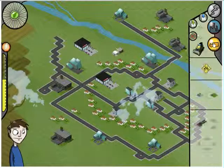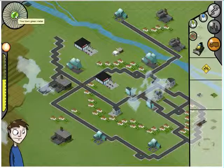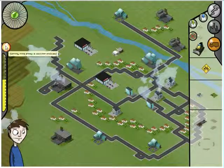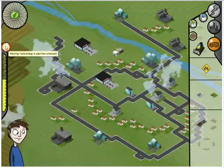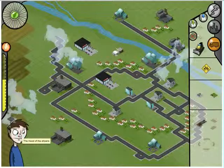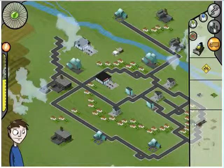We can also see in the upper left corner a green indicator displaying the green level of the city. The energy gauge below shows the amount of energy produced by the city in green color and the amount of energy used in yellow color. It is blinking now because our city is out of energy. In the bottom left, an average character symbolizes the mood of the city citizens.